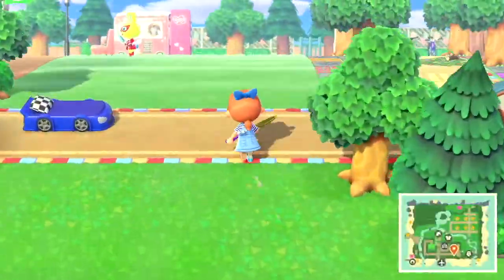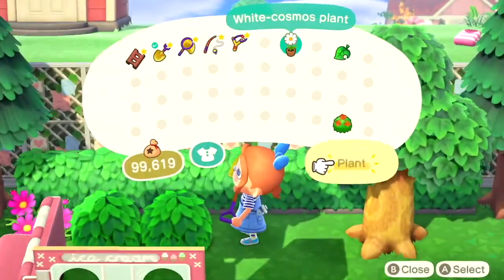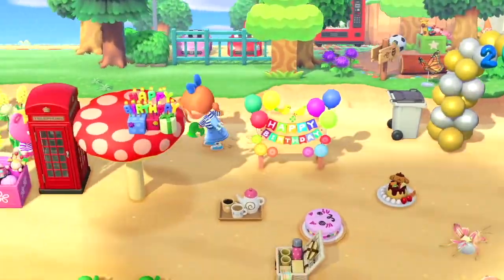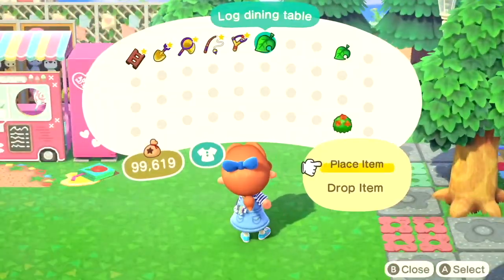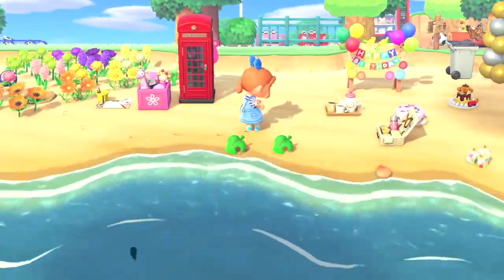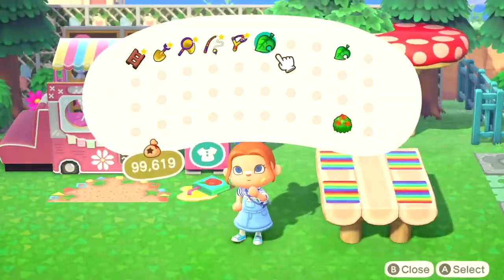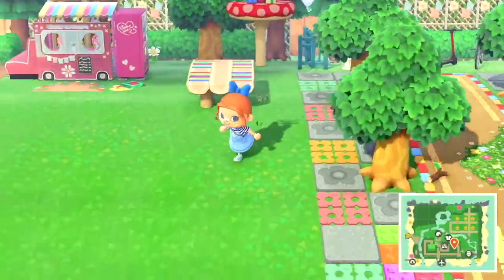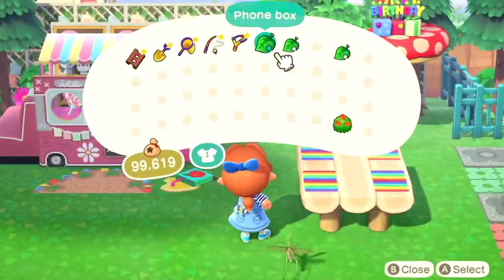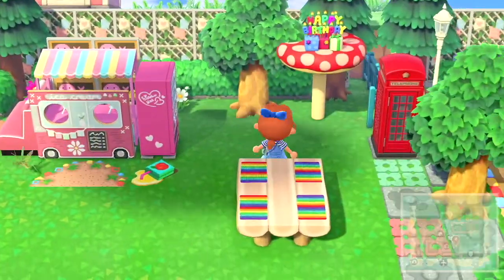I've also placed some flowers here that I'll probably use, to save me going all the way to the back of my island where I normally keep them — it's a bit of a trek. I've customized this log table to have the rainbow pattern on the top. I wish it went over the whole top of the table and not just in little squares. I love using the Mario mushrooms — they look really animated, perfect for a kid-core island.